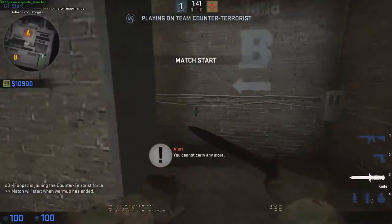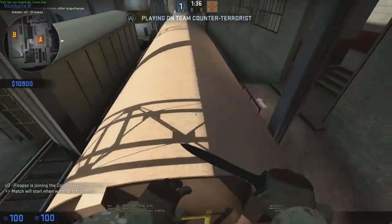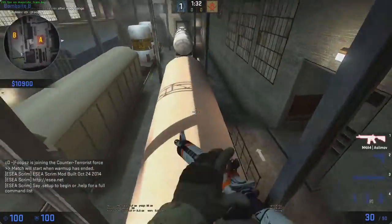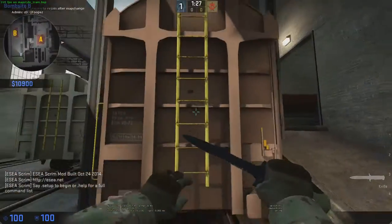Now I'm on the second map which is going to show you guys some stuff — tons of ladders on this map. Go up like that. When I go up sideways, it makes me go a little higher and shoot up in the sky, so sometimes that's bad because you can get shot.